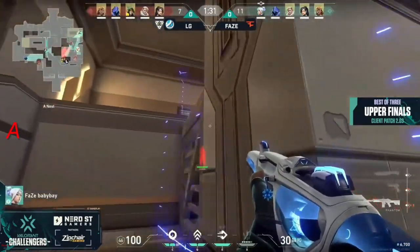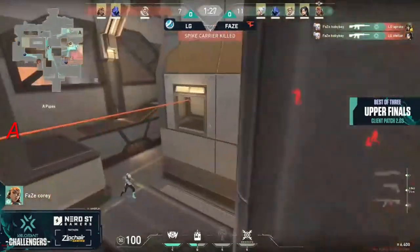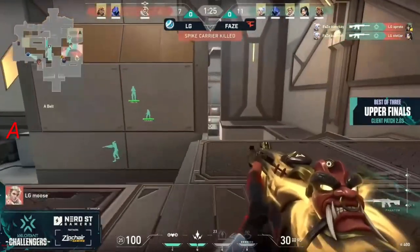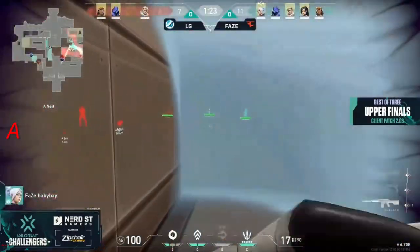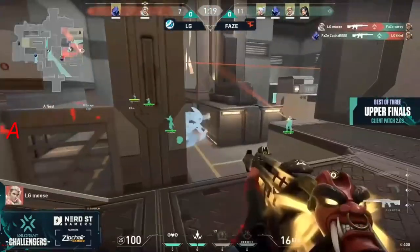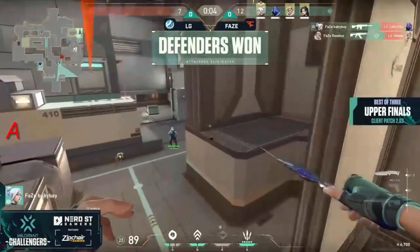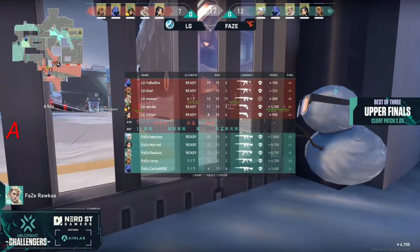It looks like they are fighting in A main — very important round for LG. A lot of ultimates available, it's their gun round economy. Baby bay pushes up underneath, gets himself in a tight position, and shots will come through the gate. Phase has been doing basically the exact same thing every time — cory with the boom bot over the top of 410, or pipes, whatever you want to call it — and then they once again have a different look.